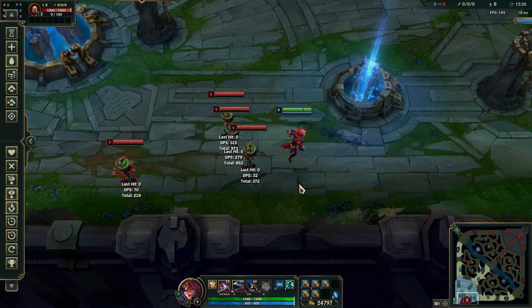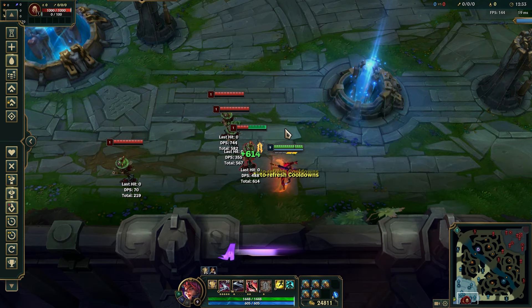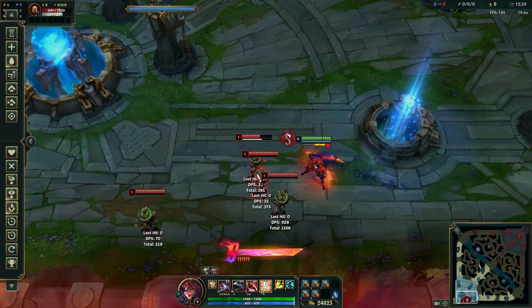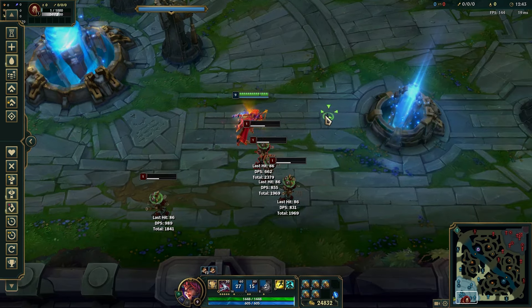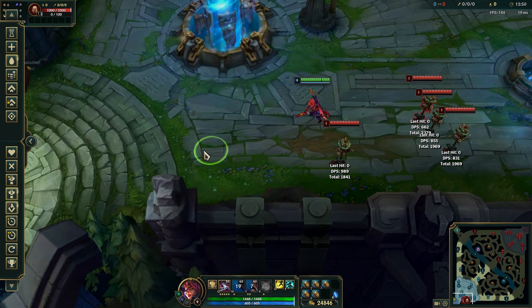Last, you can Q during your ult. For this, just like the double Q, you need to press W right before your ult, and then E right before your ult as well — you need to do both, otherwise it doesn't work. Boom, that's amazing. This would be useful if you'd actually ever do it, but I don't think anyone would ever do this in an actual game. Thank you for watching.